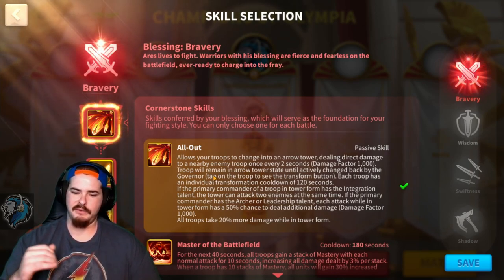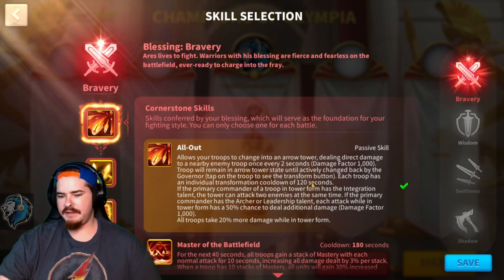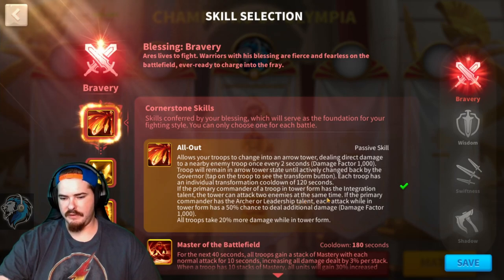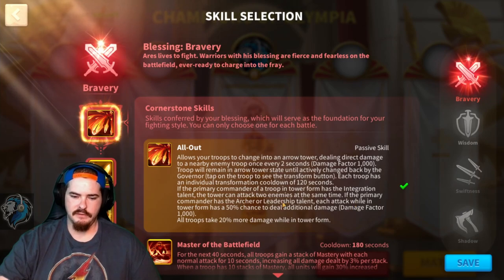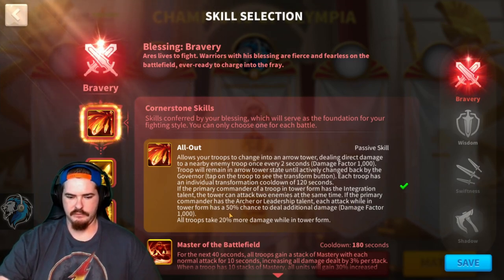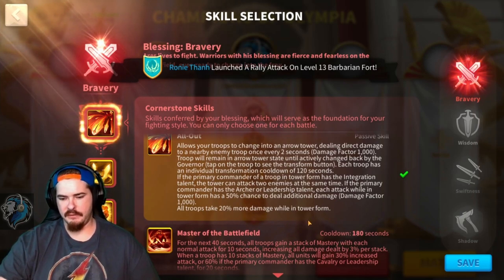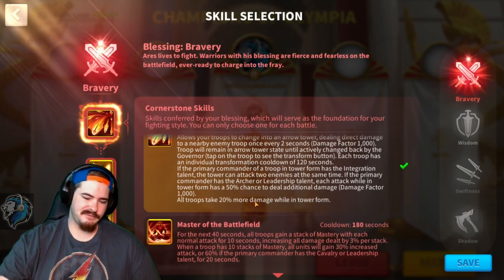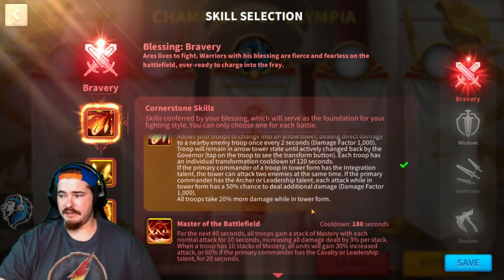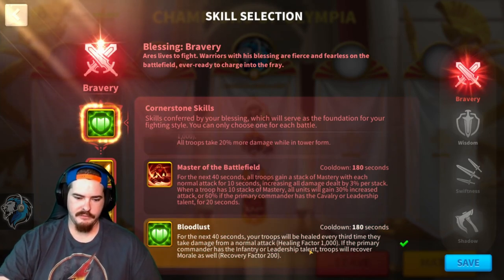Each troop has an individual transformation cooldown of 120 seconds. If the primary commander has the integration talent, the tower can attack two enemies at the same time. If the primary commander has archer or leadership talent, each attack while in tower form has a 50% chance to deal additional damage. However, all troops take 20% more damage while in tower form. I don't really like this one — your archers are already going to take 20% more damage, so I think Lilith needs to rework that one and give archers a little love.